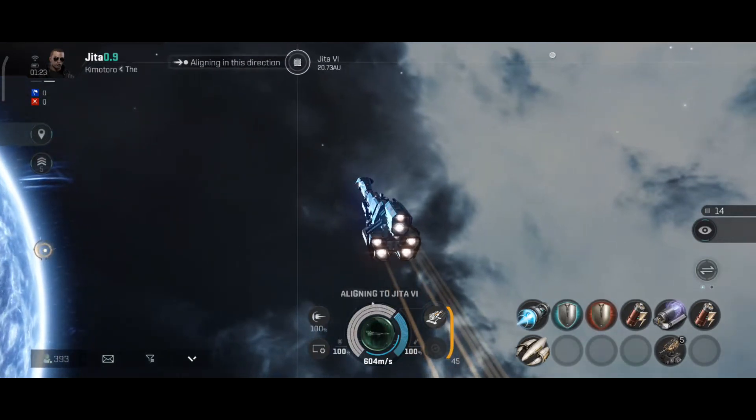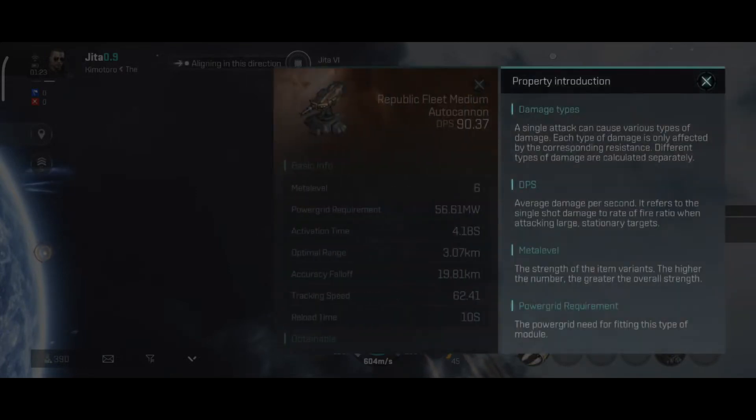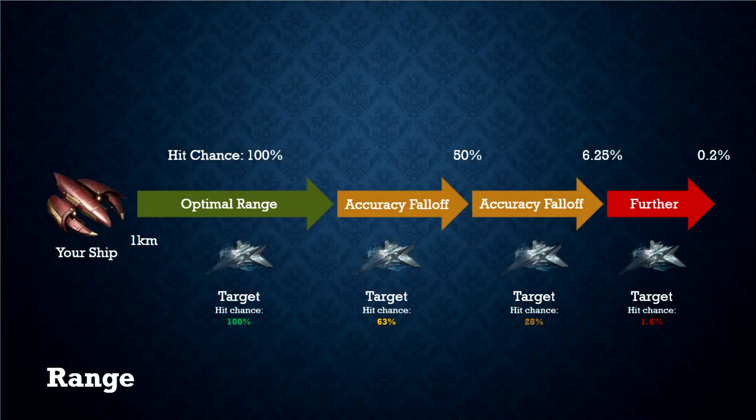Each turret type has an optimal range and accuracy falloff. While discussing range, I'm going to assume that both your ship and your target are either not moving at all, or moving directly towards or away from each other — in other words, let's set the angular velocity to zero. As shown in this illustration, anywhere between 1km and your maximum optimum range has a 100% hit chance. Once your target leaves the optimum range, your chance will keep dropping till it reaches 50% at the edge of your accuracy falloff. At double the falloff range, your chance will be as low as 6%. The chance keeps decreasing as the distance grows till you practically cannot hit your target anymore.